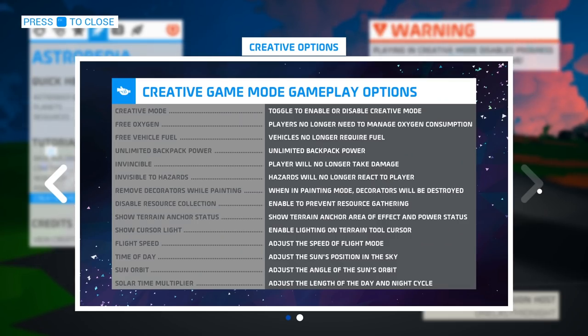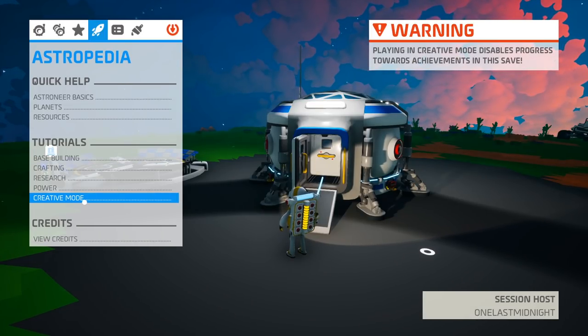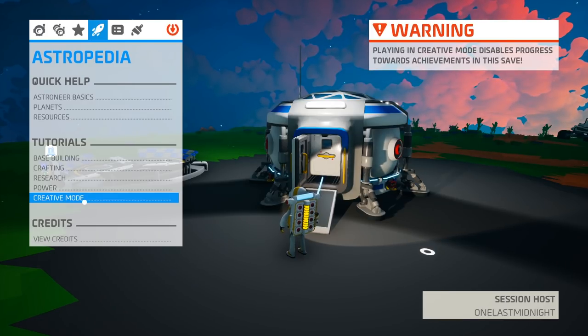There's also another dialogue that talks about the options for creative mode. You can easily get into that by going into the Astropedia and going into creative mode if it doesn't pop up for you the first time.